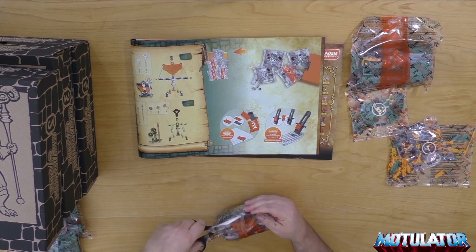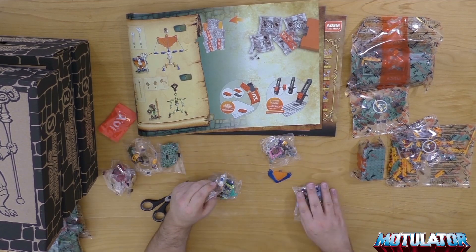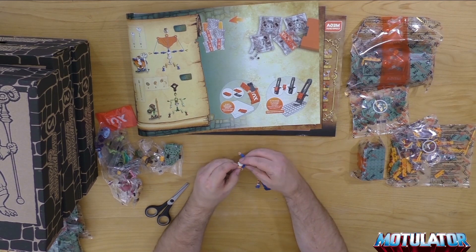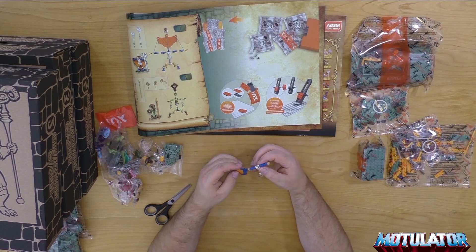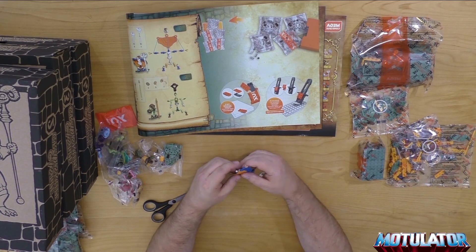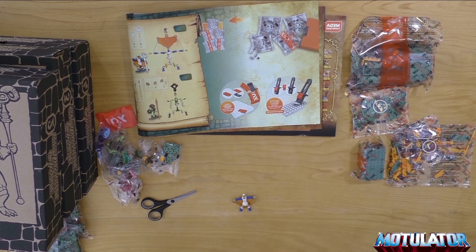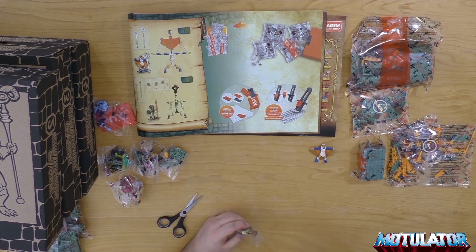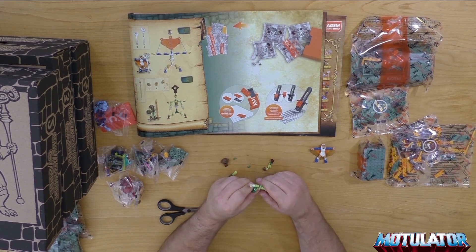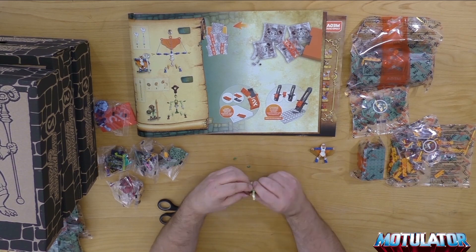Hier waren die Figuren drin, die auch alle separat eingepackt sind, und tatsächlich muss man diese zusammenbauen. Bei den Figuren, die man einzeln auf Karte kaufen kann, muss man das natürlich nicht. Auch im Wind Raiders Set muss man das nicht, aber hier schon. Hier haben wir jetzt die Sorceress – die einzig wirklich neue Figur aus diesem Set. Die war auch relativ leicht zusammenzubauen und hat auch bewegliche Flügel. Das will ich nachher nochmal demonstrieren. Übrigens läuft das hier gerade in achtfacher Geschwindigkeit.